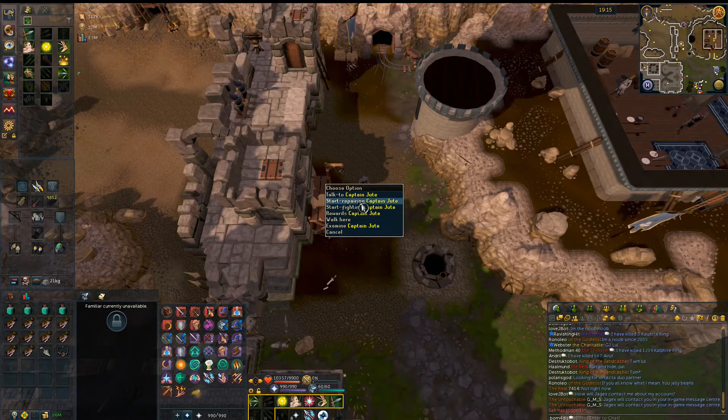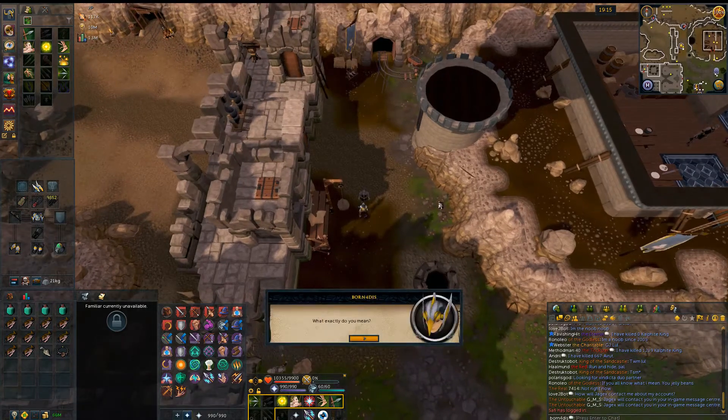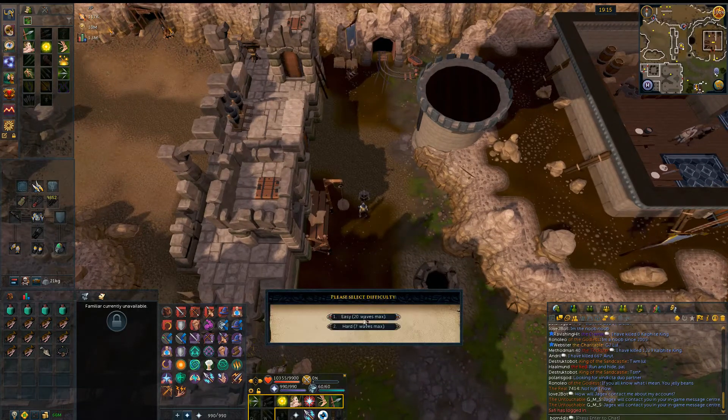First thing we're going to be doing is talking to Captain Jude here. I am going to recommend that everybody just does the fighting section. Repairing is a possibility if you are trying to be a skiller or something like that, but if you're not a skiller, just go ahead and start the fighting. Just for the sake of this video, I am going to be doing easy.